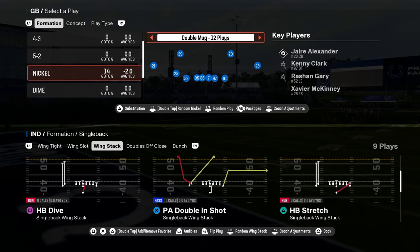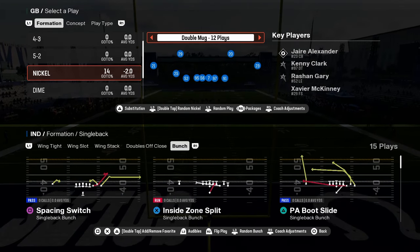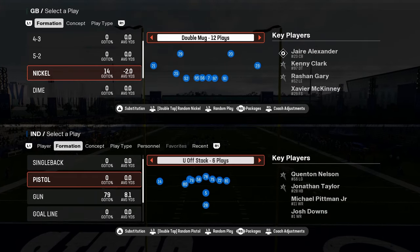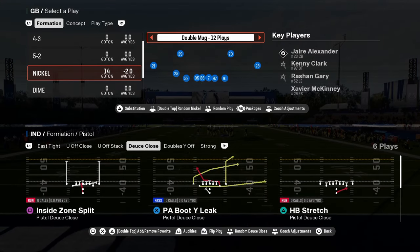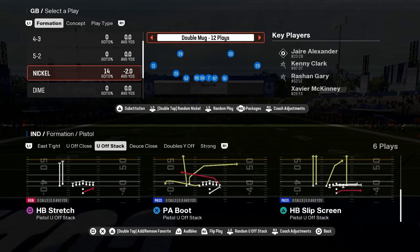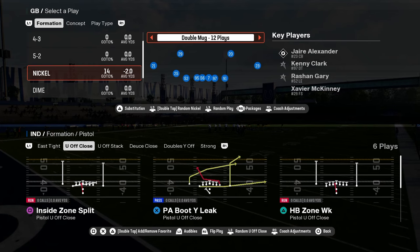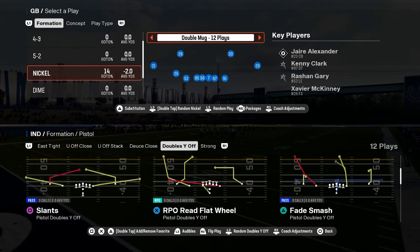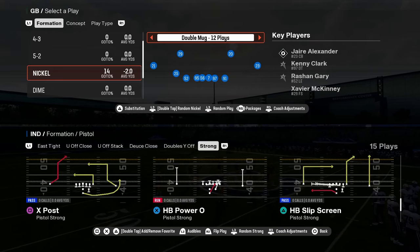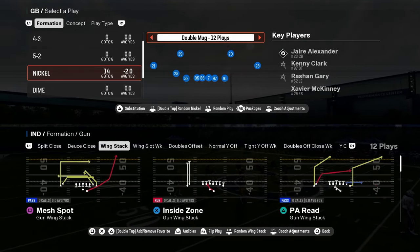You also have wing stack — it has a jet sweep, stretch, and dive. You have a single back bunch. You have a pistol deuce close with a stretch and some glitchy RPOs in it. Pistol has always been super underrated — some of the stretches in pistol are really, really good. The reason you call Colts is for the shotgun. They added split close this year — a great formation to have. Deuce close has the RPO read flat wheel — a complete glitch play every year.